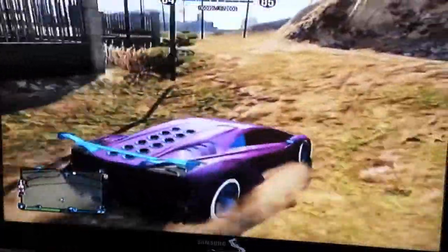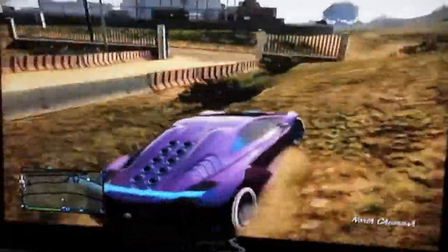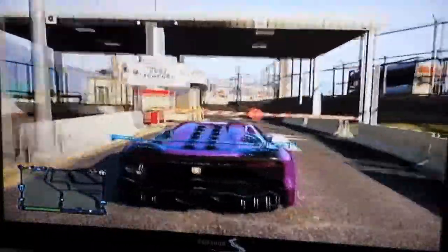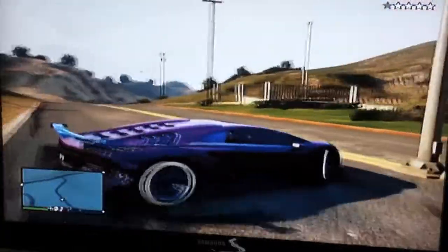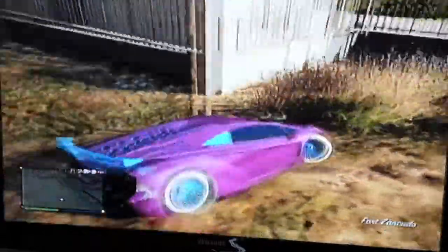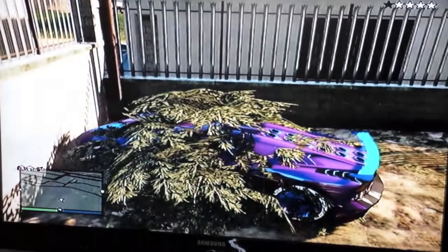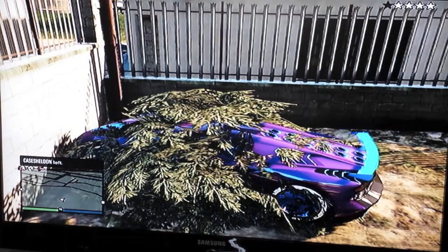As you can see, I have 400 RP. Then what I need to do is get out, go back outside, and do the same thing over again — hit onto that, reverse out, then get in here. Go to the back; you're already losing them. See, they're not even there this time. They still have four stars, so I'm just going to show you that I actually get 400 RP.